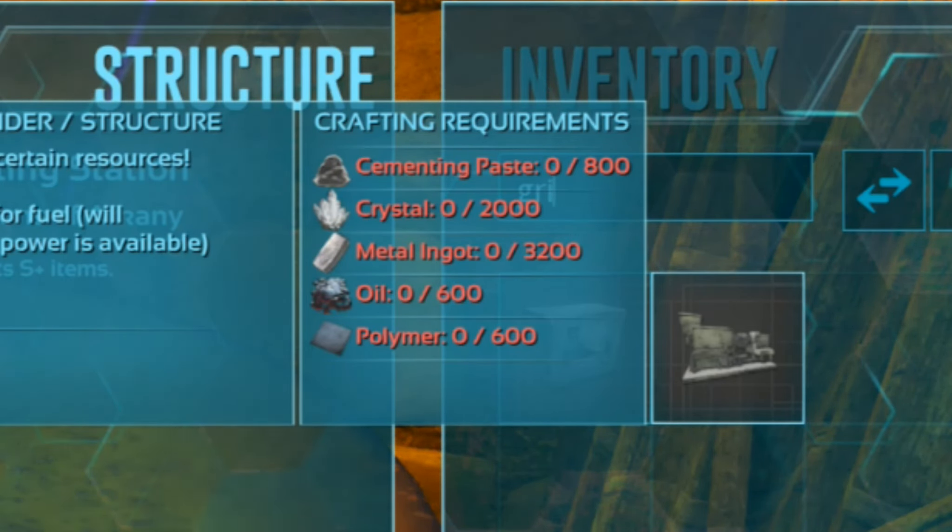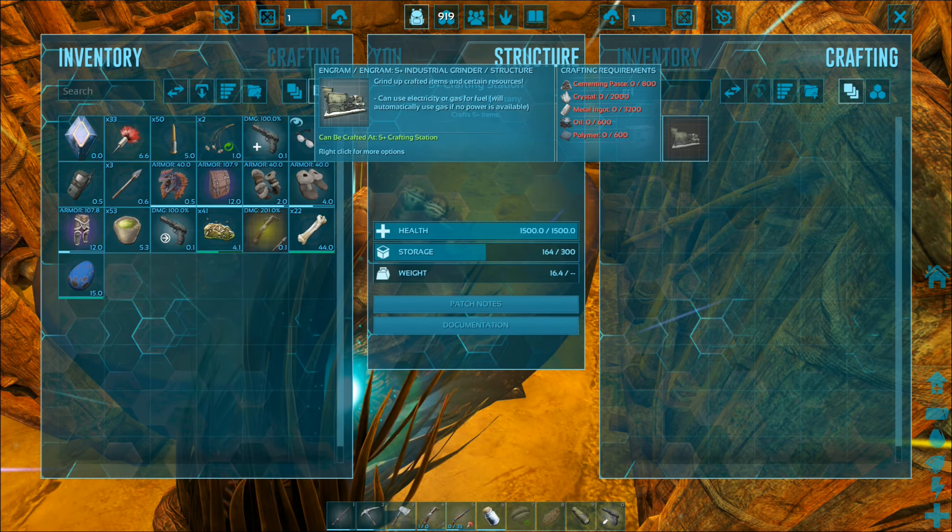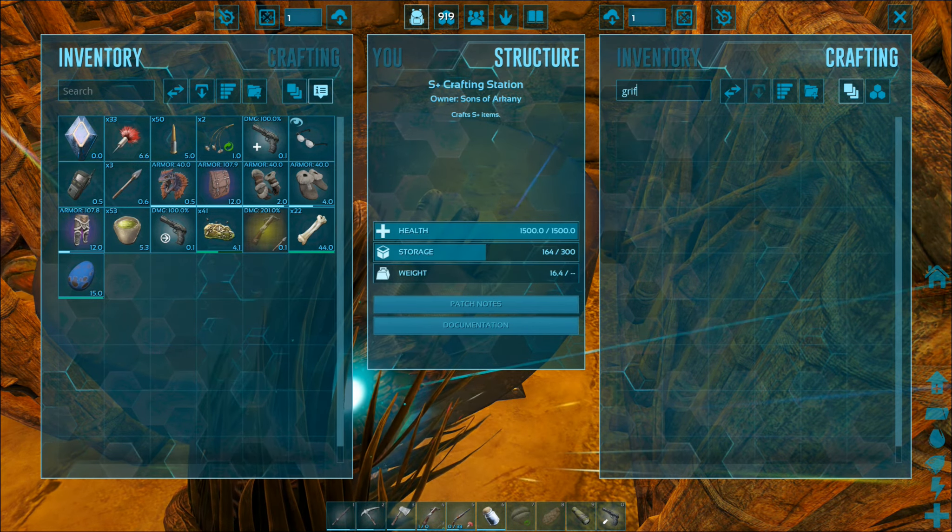2,000 crystal. 3,200 metal ingots. 600 oil — I've really been struggling with oil lately. And 600 polymer. I think most of that is pretty easy to get. Certainly the crystal, the metal, and the polymer are going to be pretty easy. But cementing paste and oil — oh God. So we're going to start the grind.